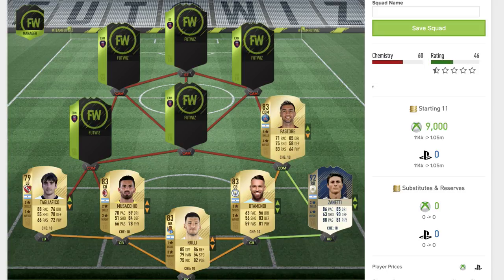Moving up to the midfield, we have Pastore — an 83 rated rare gold card playing for Paris Saint-Germain. He comes out of packs as a centre mid, so you'll have to convert him to a centre defensive mid. Four star skill moves, four star weak foot, 71 pace, 85 dribbling, 75 shooting, 83 passing, though his physical isn't the best at 64. All round a solid centre mid card — a decent player with good dribbling, decent pace and fantastic passing.